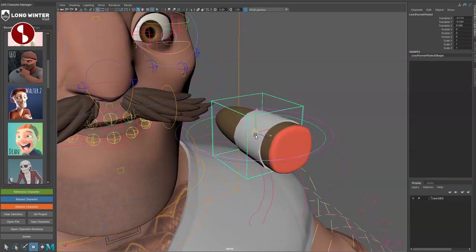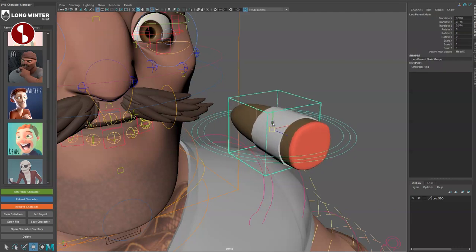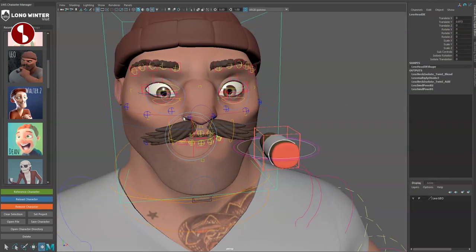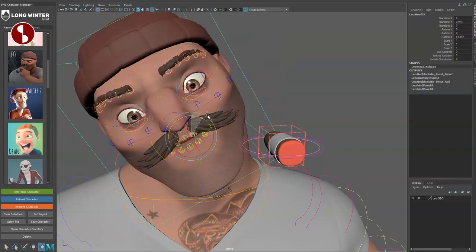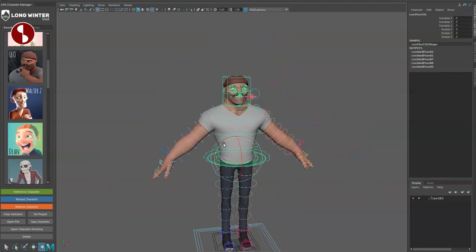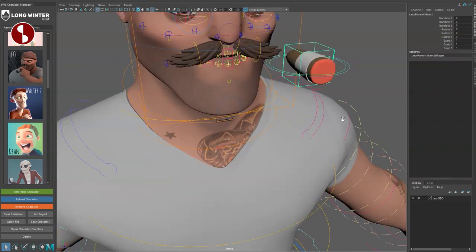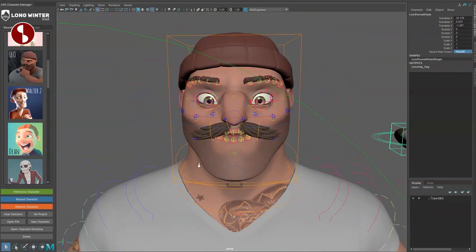The cigar has outer ring controls and a parent main parent option. If you move the head around the cigar goes with it. Selecting the outer ring gives you a 'head IK' option — set it to character and the cigar stays put as the body moves. Switch to the root and it locks in place. You have character, head IK, and arm settings for parenting.